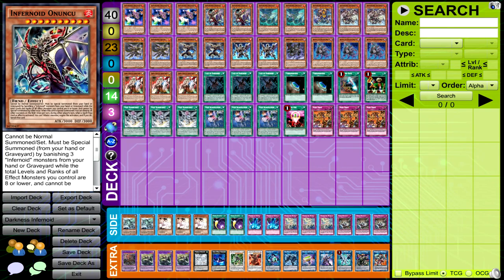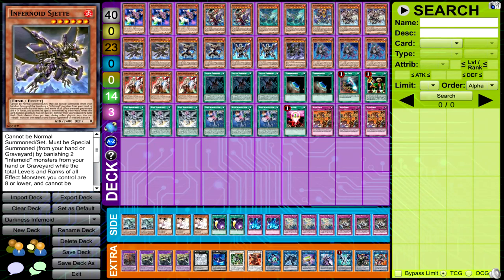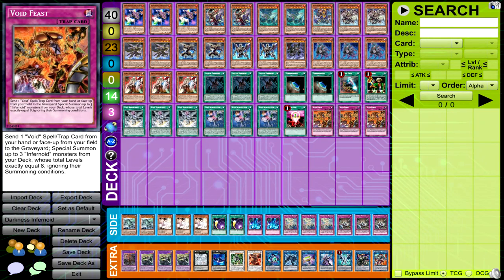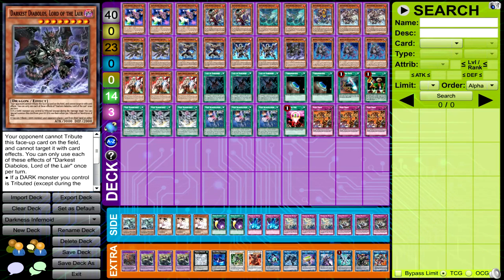I've been changing it around, doing some more testing off the books, and basically I've just changed some things around. I've put another Shjet in, because even though it is a Garnet, it is still an Infernoid name, so it doesn't really hurt to draw it. I want to resolve Voidfeast for the maximum possible number of two Decatrons plus one Shjet as much as possible, so I just put the second copy in because I was cutting some other cards.